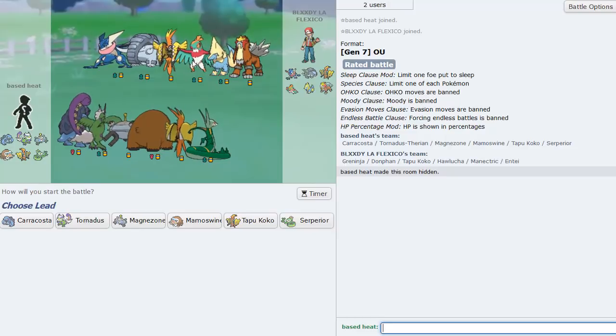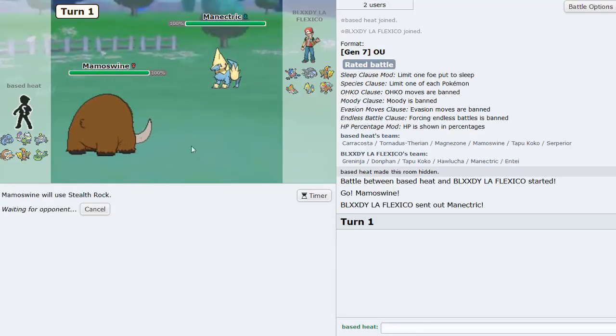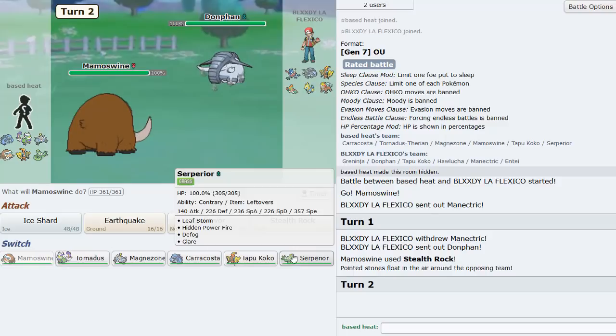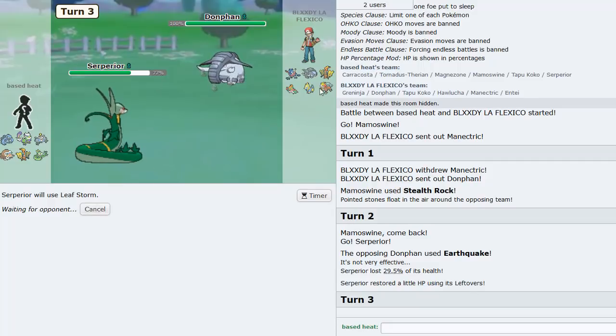Next game against a very interesting team - Mega Manectric plus Koko with Hawlucha, Donphan, Entei, and some heat. Lead Mamoswine, get up rocks - he's switching out 100%. I go Serperior and just straight up Leaf Storm something for a good amount of health. Aqua Jet can pick off a lot of his team - it won't be faster after shell smash but it'll do work.